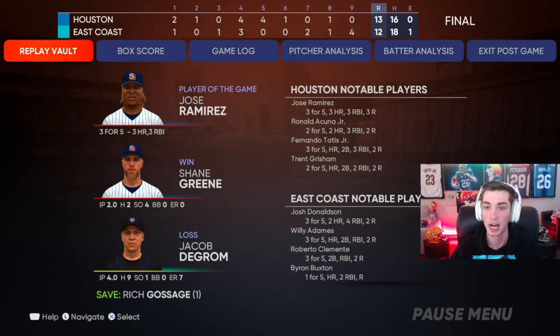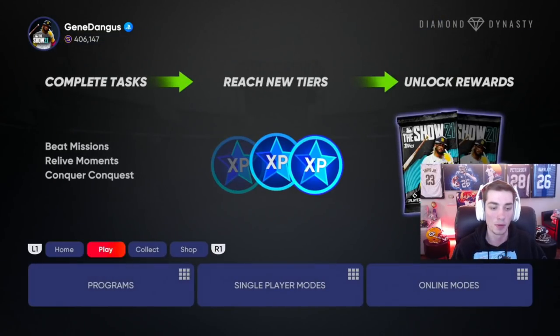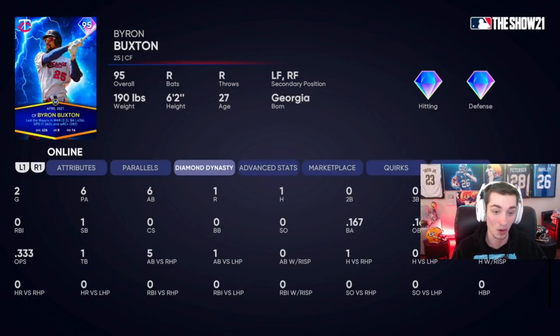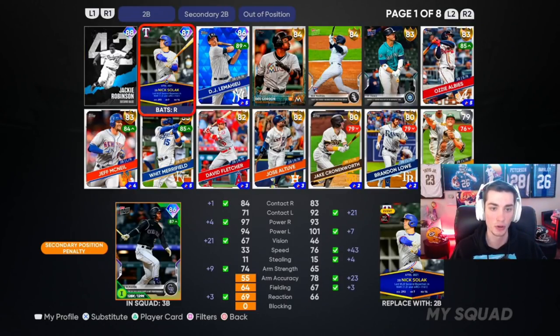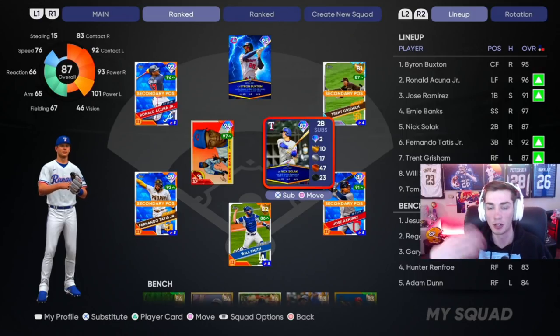Byron Buxton — not even a notable player today. Not even notable. Jose Ramirez, three solo shots — fairly notable, up to 528. Having some all-star wars down here. Overall, Byron Buxton's going to be pretty good — didn't have the most electric debut, hitting .167, one for six, did have a stolen base in there. We're going to find it with him. He'll be in the next video as well, but our next debut is going to be none other than Nick Solak at second base. Make sure you're watching for that one — hit the subscribe button if you're not subscribed already.